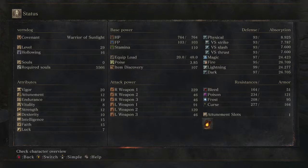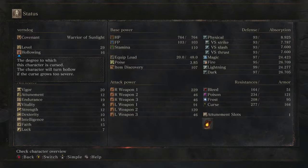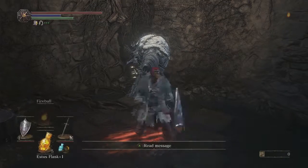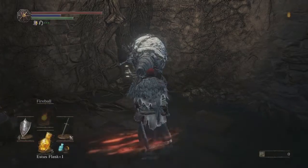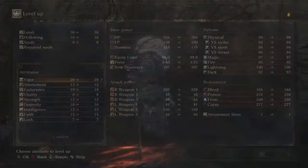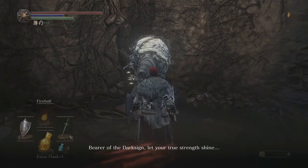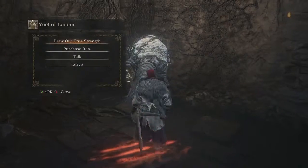Welcome back Ashen Ones to our fourth episode of the Complete Guide Dark Souls 3. Right here I'm just basically showing you where you can see how much hollowing you have. I'm going to complete his quest line to give me the five extra free levels. Once done I'll show you where you can go within Firelink Shrine to actually kill yourself, so you don't have to go somewhere else and then come back to him.